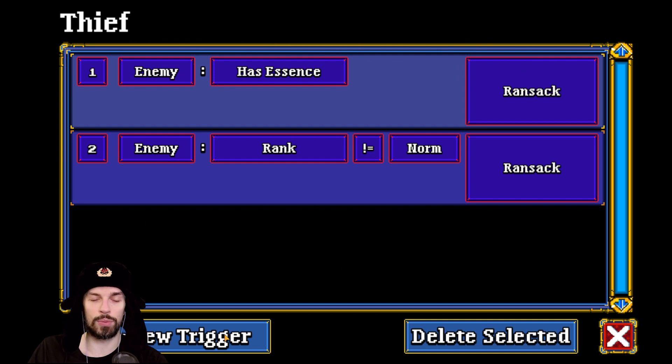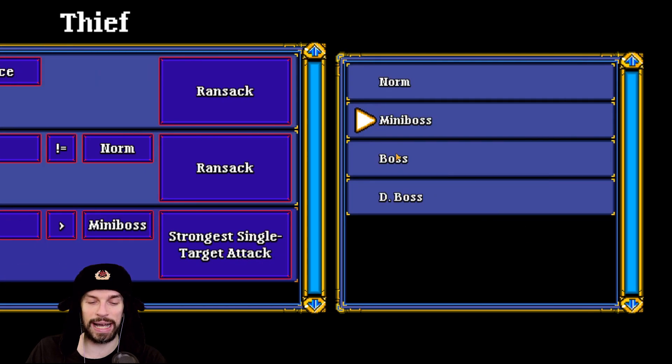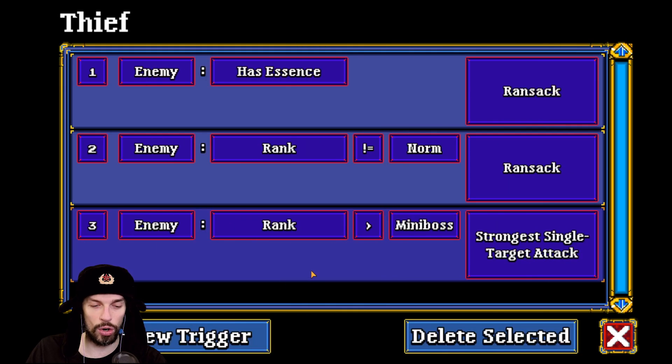For everything else, the Thief will do normal attacks. You might want to include: if enemy rank is higher than mini boss, use strongest single target attack — but that won't work as intended because the Ransack condition already covers non-normal enemies. It doesn't really matter though, because mini bosses and bosses die in a few hits anyway. So that's the basic Thief script; we may switch it up later.